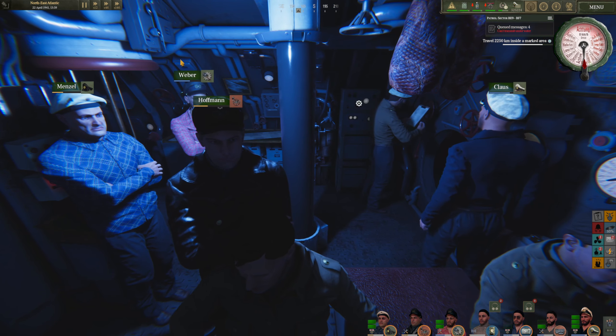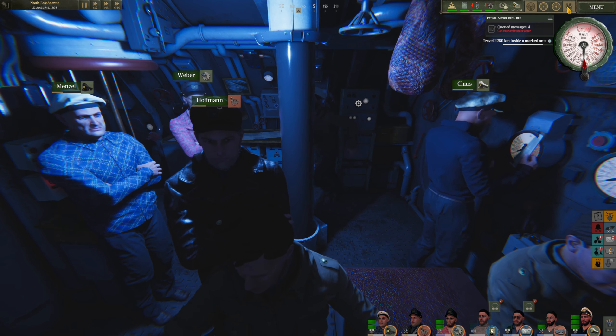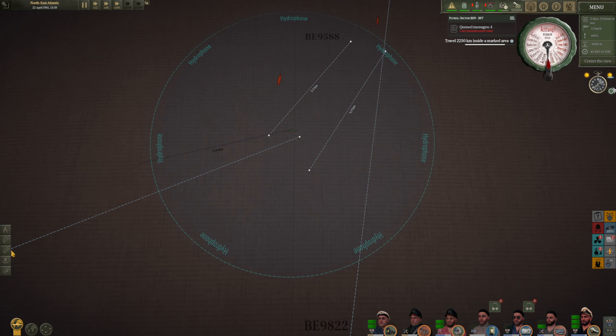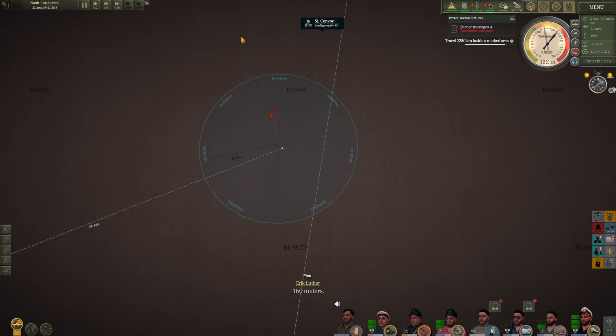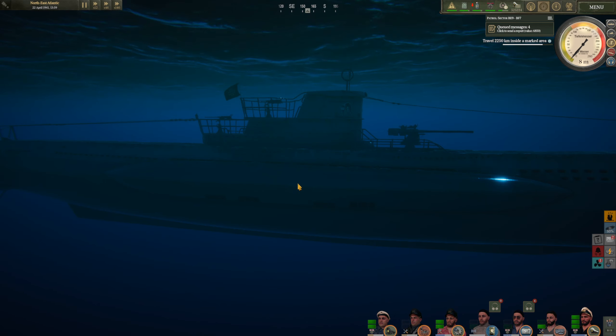Ten minutes later we're still silent, absolutely nothing running at all - the boat's still creaking. Schuster on the hydrophone reports the nearest contact is also starting to head north, now two and a half kilometers away from our position. The first order of the day is to surface slightly - still staying deep but getting away from the red band a little bit, hopefully reducing the risk of leaks developing aboard. Then a few more minutes later, with this guy avoiding our position entirely, I think we'll risk coming up to periscope depth.